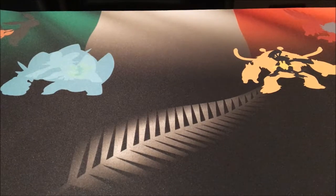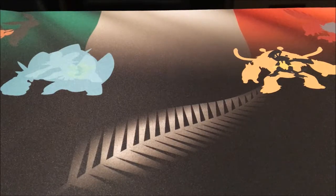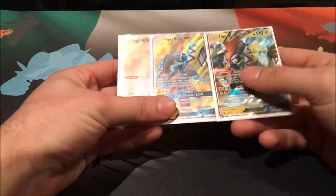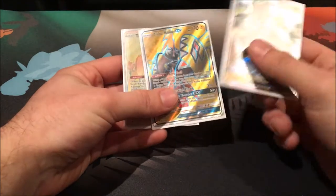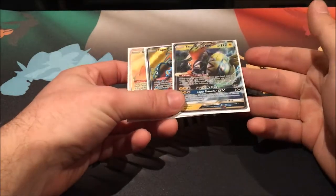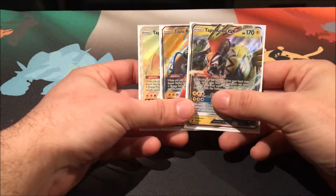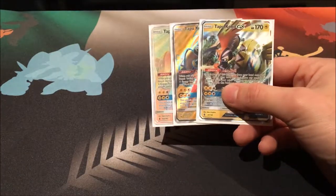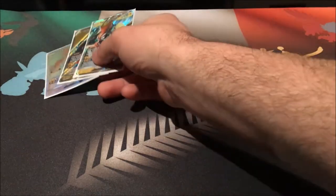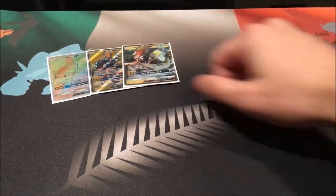This is a Tapu Koko deck — I really like Tapu Koko and think it's got good potential. We run three copies of Tapu Koko. I know you're asking why only three. I feel three is more consistent. I know it sounds weird that your main attacker is only three, but trust me, three Kokos is really good for this deck. Four feels like too much, and I've got three different variants.